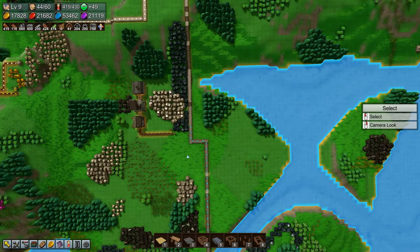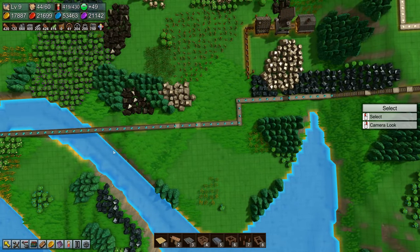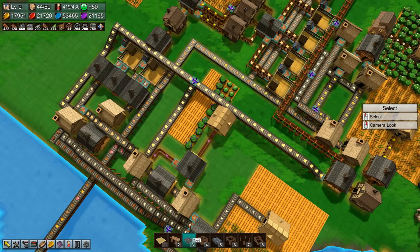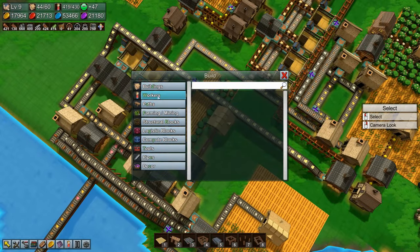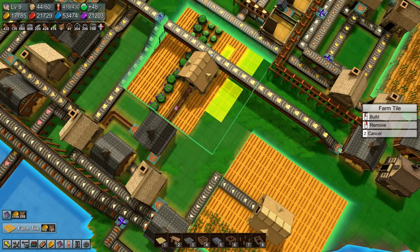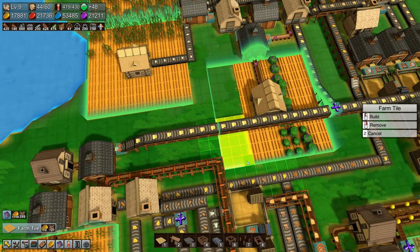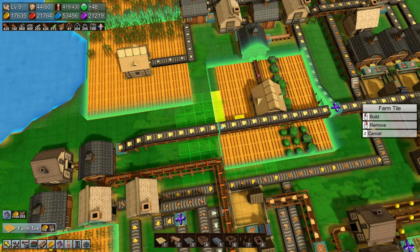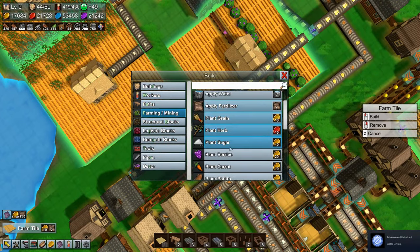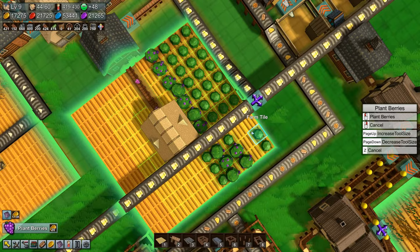They are slowly making their way up there — a little more than halfway now. Let's go over to our food area and put down the rest of these farming tiles and get everything planted. Farming — plant berries. Let's plant some more berries here. All done.